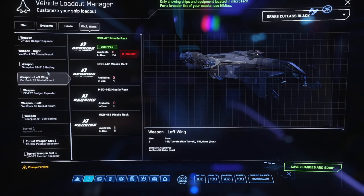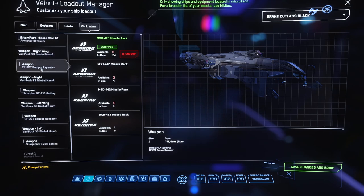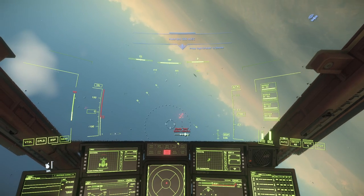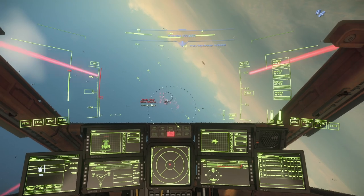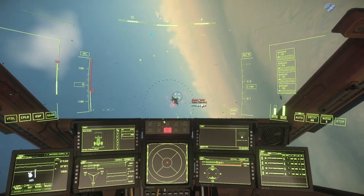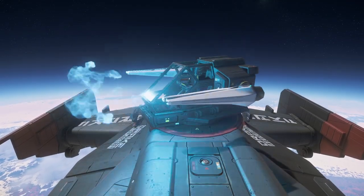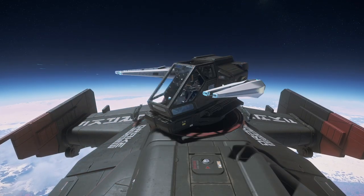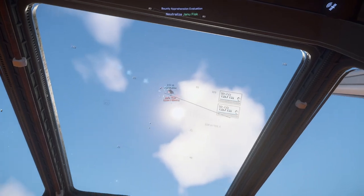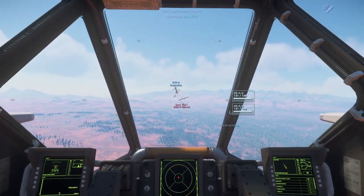From the factory it will sport a pair of gimbaled size 2 laser repeaters as well as a pair of gimbaled size 2 gatlings for the pilot, and the turret comes with a pair of size 3 laser repeaters. Personally, I'll switch out the ballistics for another pair of laser repeaters, as the Cutlass can more than accommodate the power draw, especially with upgraded components. While currently less than effective in 3.17.1, a pair of distortion repeaters set for the turret would make quite the pirate's friend, allowing the less-than-lawful crew to easily tackle smaller prey and bring them to a standstill.